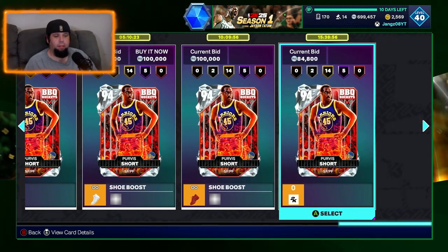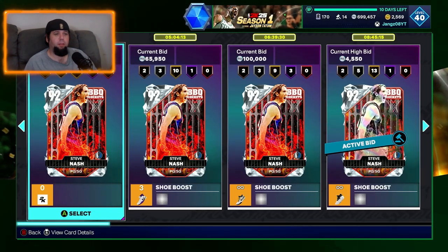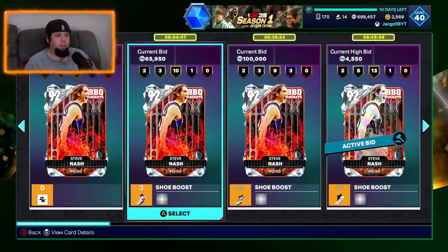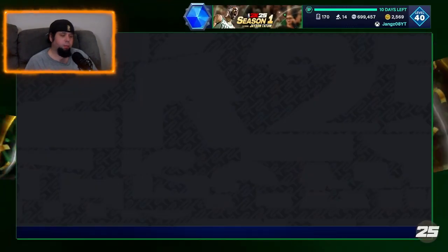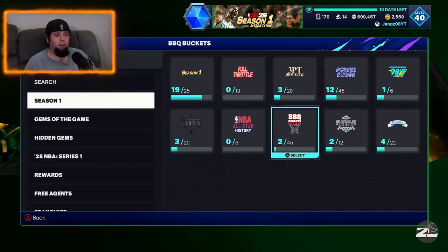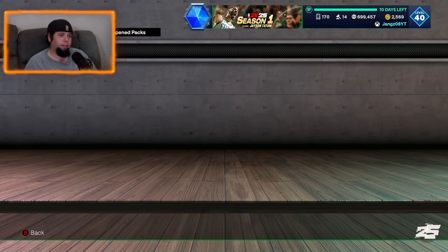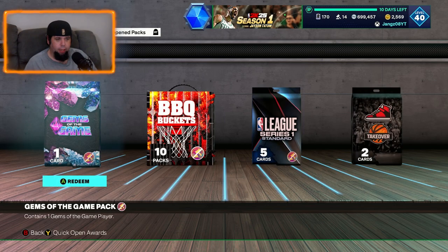Purvis Short is probably coming out a lot — four, five, six, seven. Not even that many. Actually Steve Nash is the one — eight up. Al Harrington would be good too, but yeah, once again not a lot up. So I'm not expecting a lot out of this.